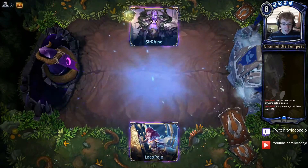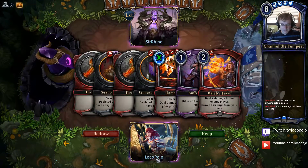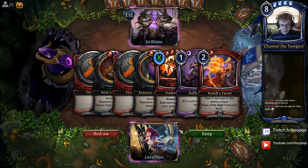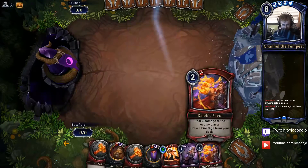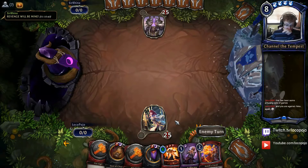Suffocate, Caleb's Favor, and Flameblast. Suffocate gets Felm Bloodcaster out of the way. Caleb's Favor pressures, Flameblast is a finisher and also a way to actually deal damage to him. I think I like this hand. It's a little awkward, especially against control because we don't have a lot of gas, but guaranteeing some power is pretty good.